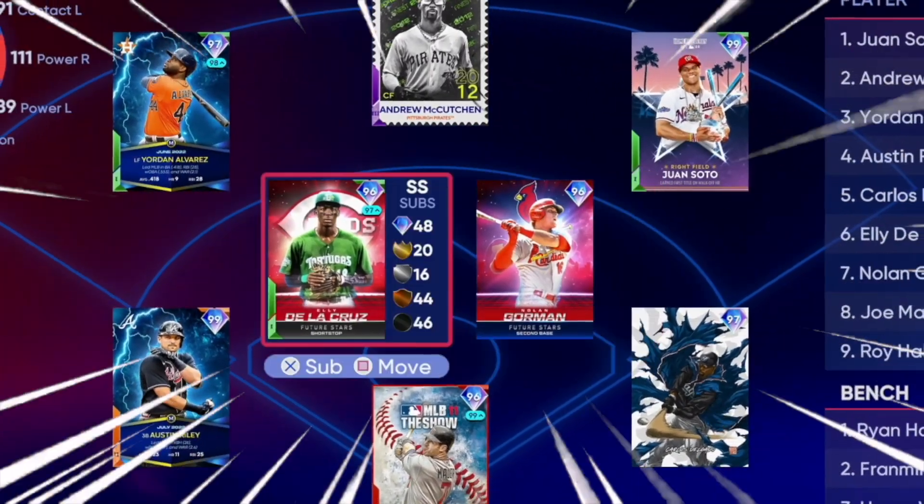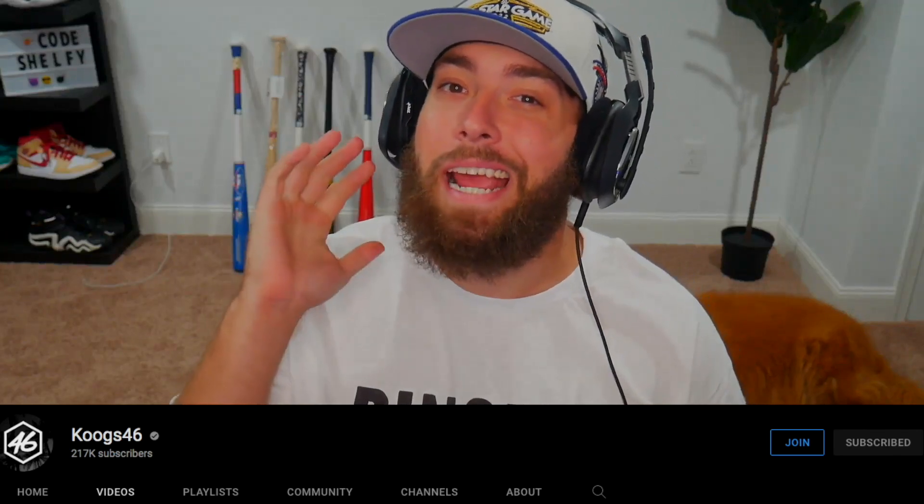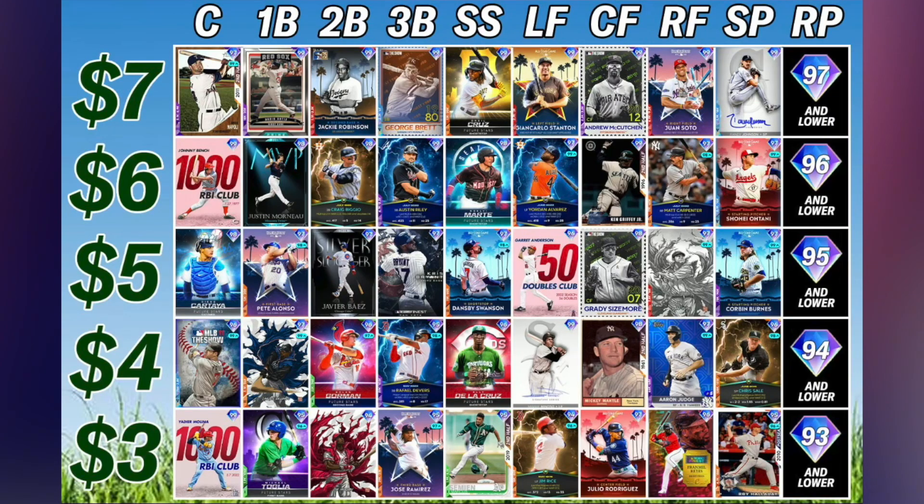Today we have a very fun MLB The Show 22 squad builder. My buddy Coogs hit me up with a great team build idea. The chart you're seeing on the screen was made up by the one and only Coogs, and he said boys, make a squad with this. I said, you know what, this is a fantastic idea — we have to go position by position.